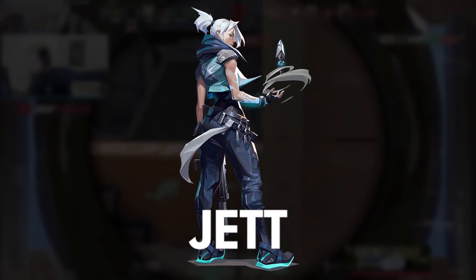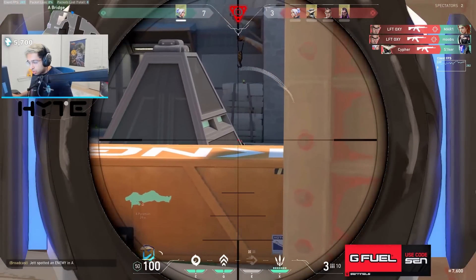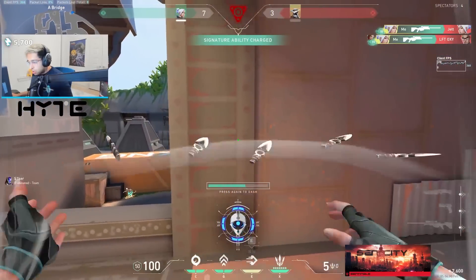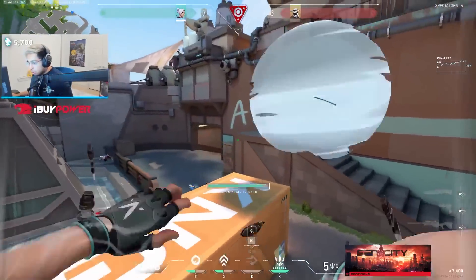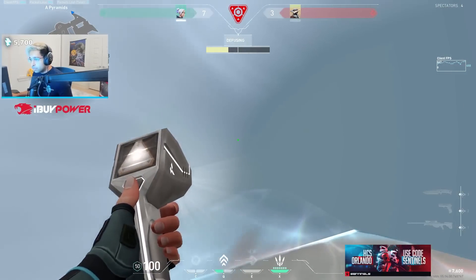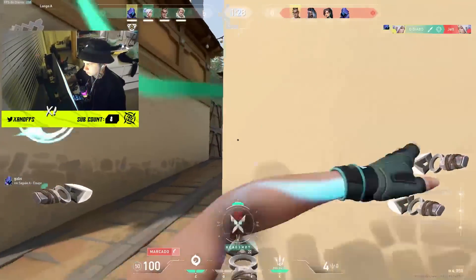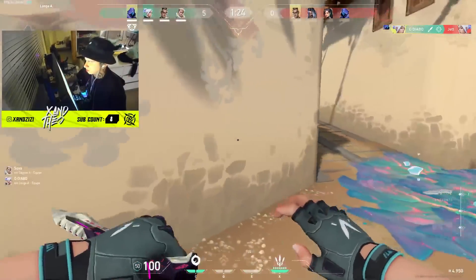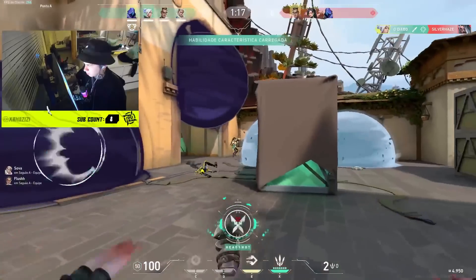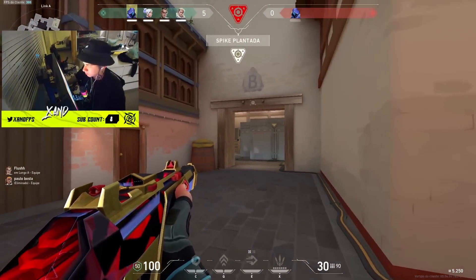Last in A tier is Jett. She's still phenomenal and very strong, especially in ranked and solo queue — she does everything you need to carry and pop off. She gets to play off-angles, challenge, even OP and dash away if you time it right. You can use her knives to get value on eco rounds, and she can dash in aggressively to entry as well. Any character with a get-out-of-jail-free card automatically gets more favorable duels, more kills, and more pick-based impact — which is always great for solo queue, because when in doubt, killing everyone always works.